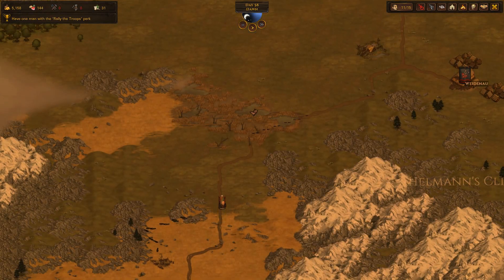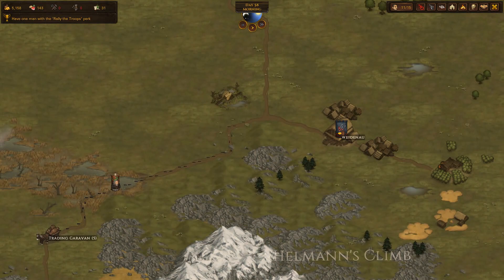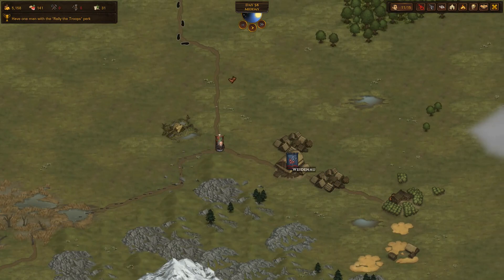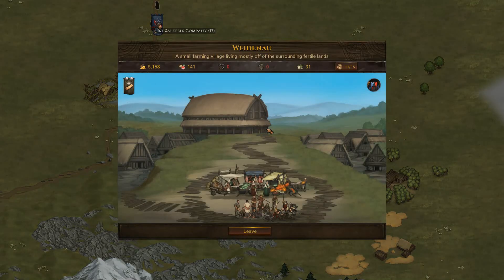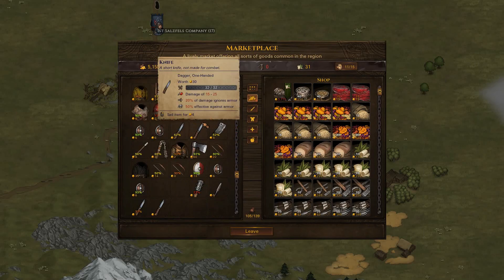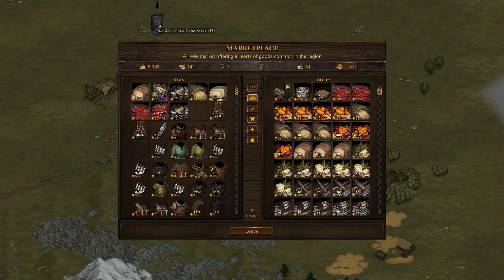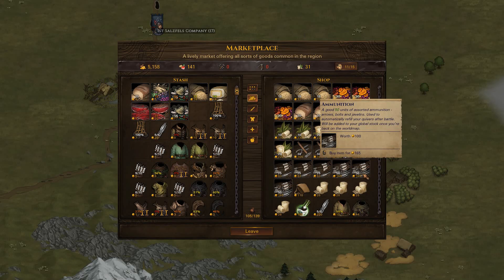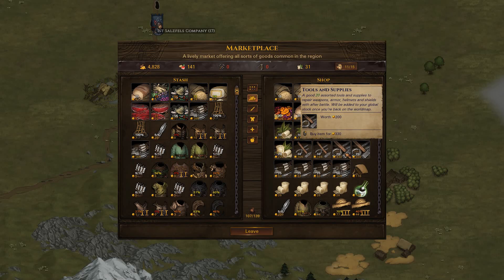We all need ammo, tools and supplies - I guess we'll have to spend some of our money on that. I should probably check the map off camera - it may take a while to find a city with a lot of mining where we could get reliably cheap tools and supplies. The price is really bad. Food wise we are fine, but 165 for ammo is not the end of the world, so I think I'm going to buy two stacks. I have to buy one stack of tools and supplies even for 330.